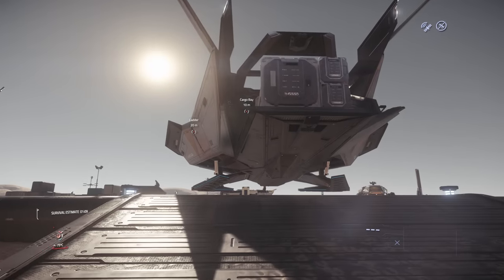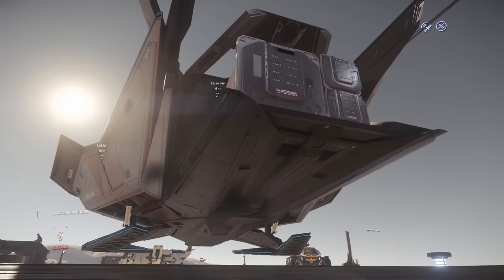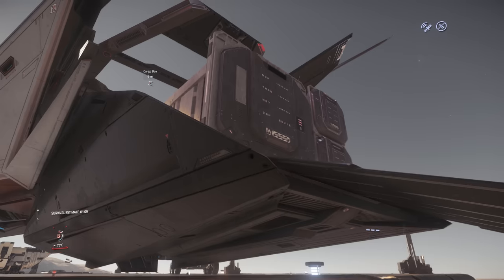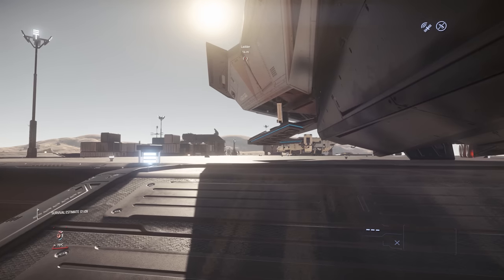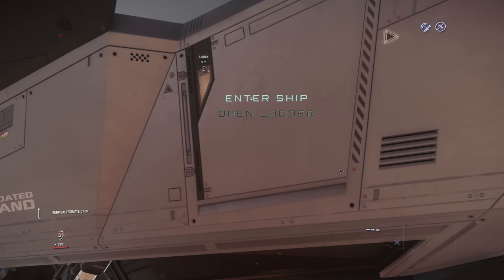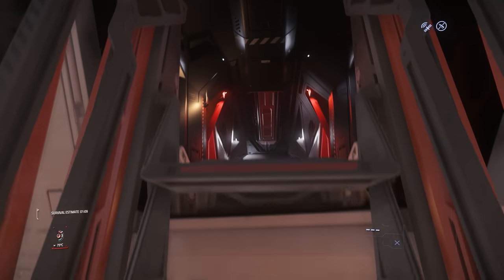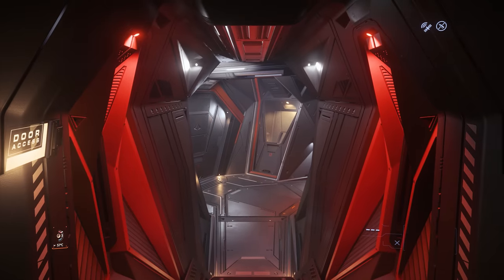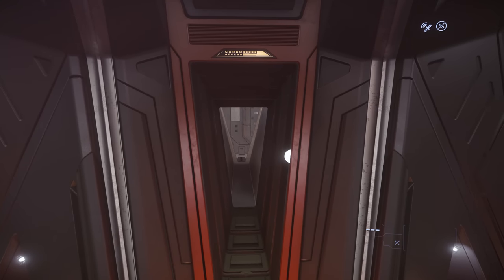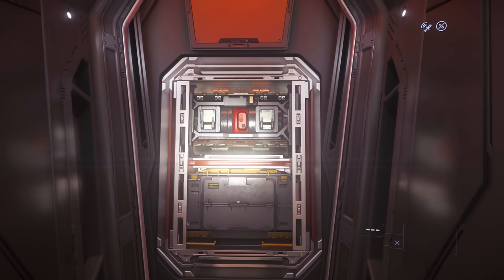We'll start the tour of the Nomad by approaching from the back. Right at the rear there's a button which allows the cargo bay to deploy. This is particularly useful as there's a ramp which, if you're at ground level, lets you hop on and hop off potentially with a ground vehicle. To get into the ship, you access via a hatchway with a ladder on the left or port side around the midships. This takes you up into the rear section of the Nomad. There's a handy window to see your cargo out the back, as well as a cubby for component access.